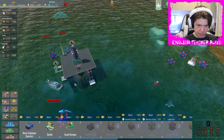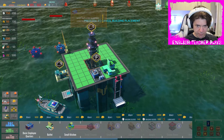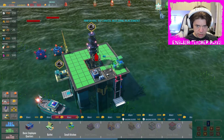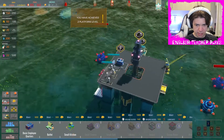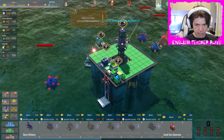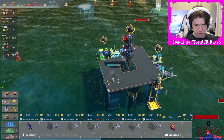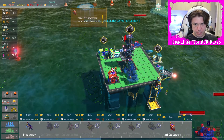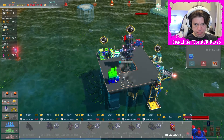There's a destroyed ship over there. We need a buffet, which we can totally do. And we need a small kitchen. So we got a level 2 platform — nice. What else do we need? We need a small gas generator. Put it here. It's not what I meant to do, but that's okay.